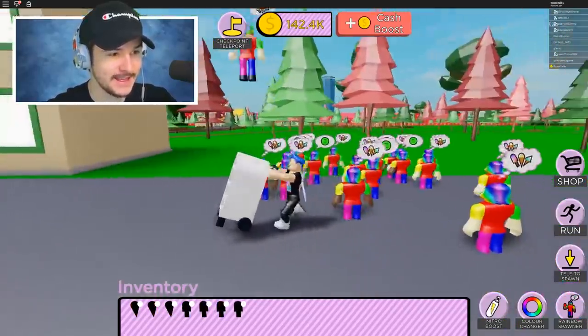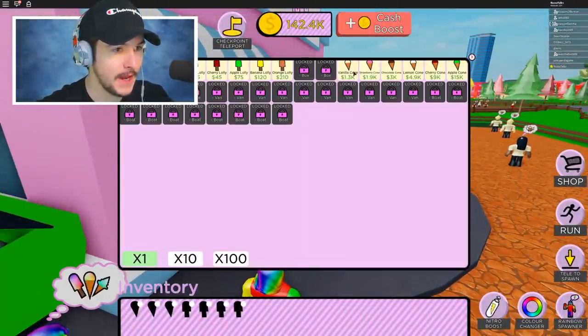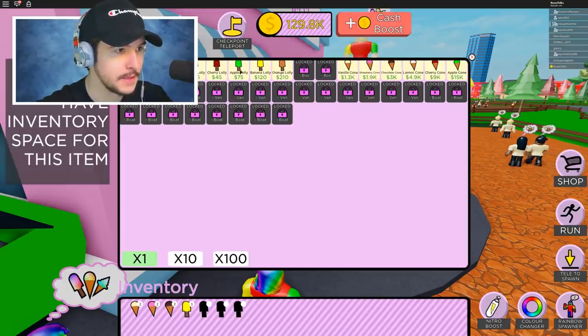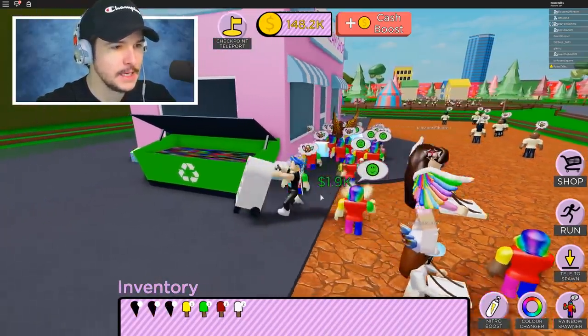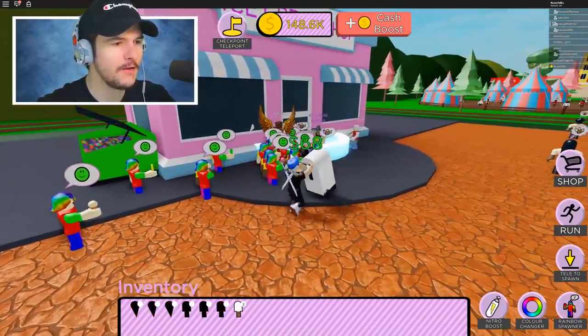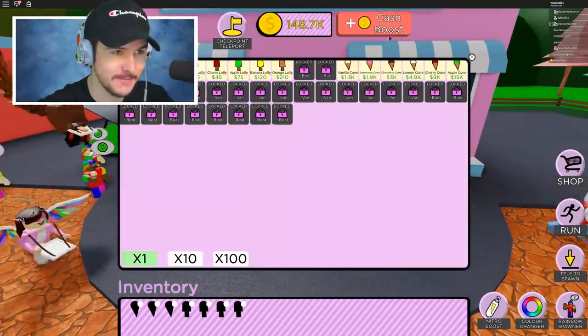Sell — I can sell anything to them. I need to teleport back to spawn right away because I need to sell them more stuff. Let me buy all this and sell it to them. Sell all my ice cream — sold! This is crazy. Why do I like this game so much? This is a good game.